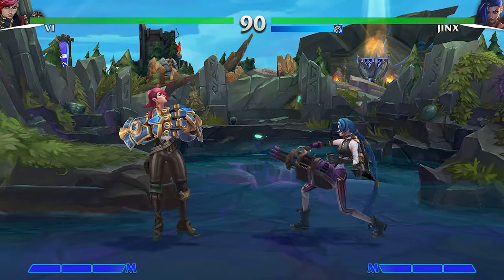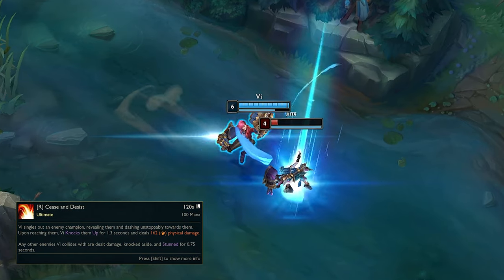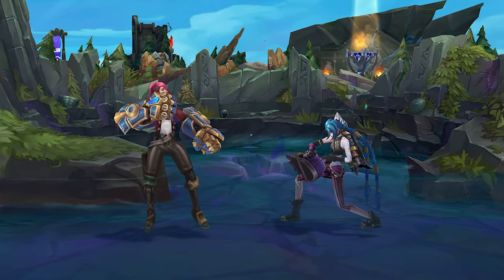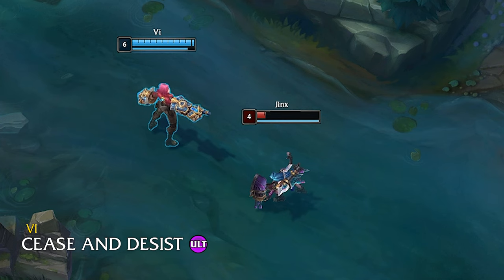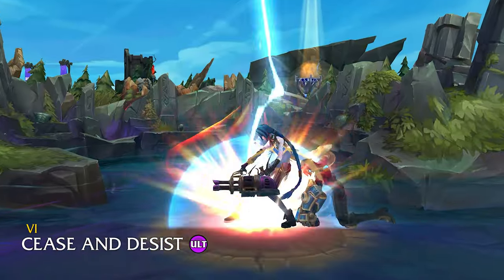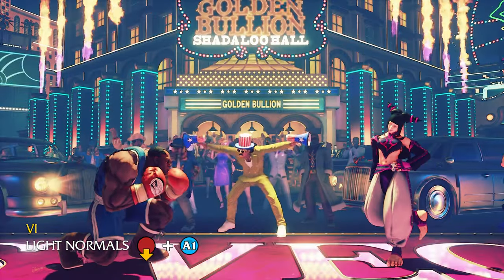Which finally brings us to Vi's R, her ultimate ability Cease and Desist. Vi runs down an enemy, knocking them airborne when she reaches her target, then slams them back into the ground. And this one could carry over perfectly — we can see Vi make the very same sliding dash across the screen, uppercut her opponent into the air, then slam them back down to the ground with this earth-shattering smash.